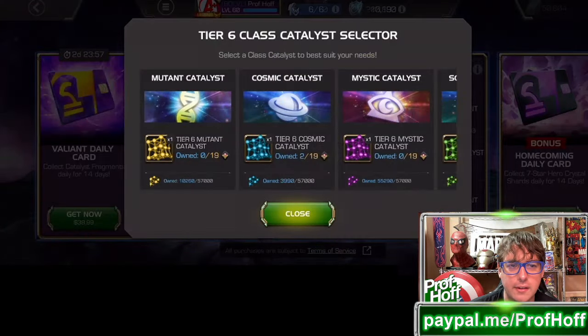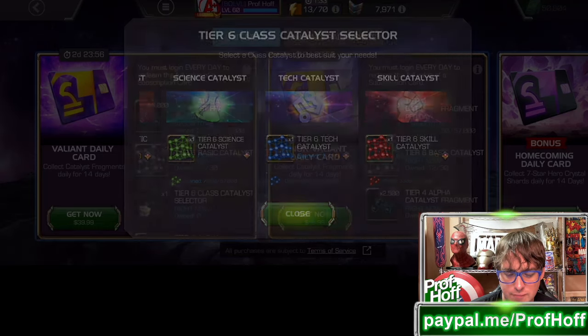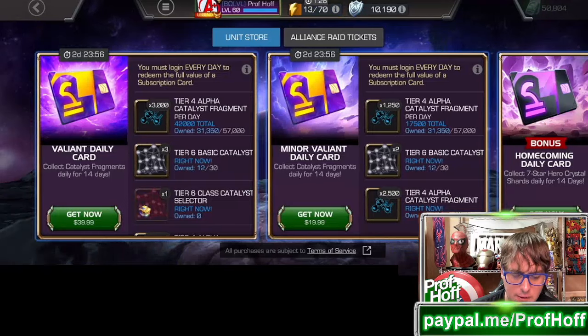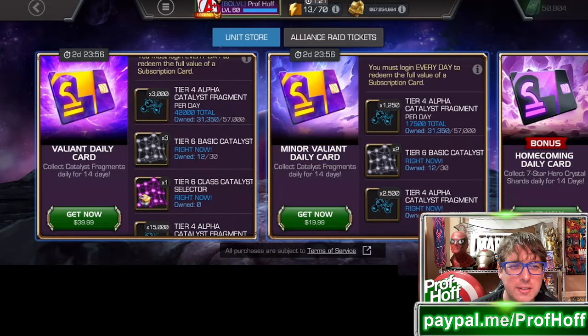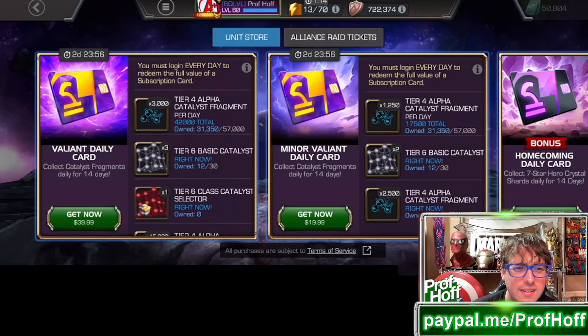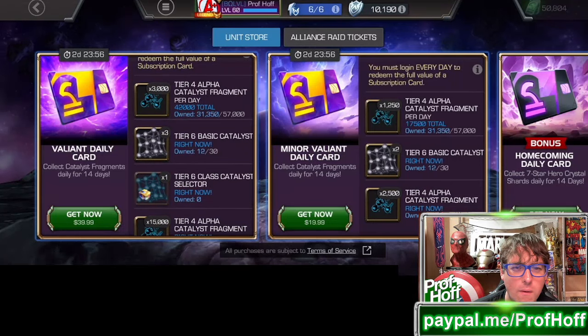This is really the takeaway though — Tier 6 Class Catalyst. The deals are to be had. This is what matters the most. I still don't understand — is it 42,000? Why would you want all the tier 6 basic and none of the tier 4? See that shield, and then the $20 offer...